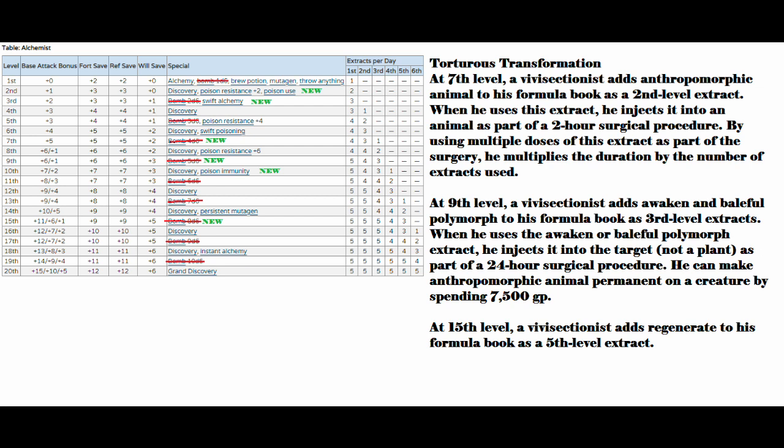At ninth level, a vivisectionist adds Awaken and Baleful Polymorph to his formula book as third level extracts. When he uses Awaken or Baleful Polymorph, he injects it into the target as part of a 24-hour surgical procedure. He can make Anthropomorphic Animal permanent on a creature by spending 7,500 gold. So now it's time to make your friend smart and stay humanoid forever! And at 15th level, a vivisectionist adds Regenerate to his formula book as a 5th level extract — so now you can cut off a limb and grow it back. Great for when running from the town guard.